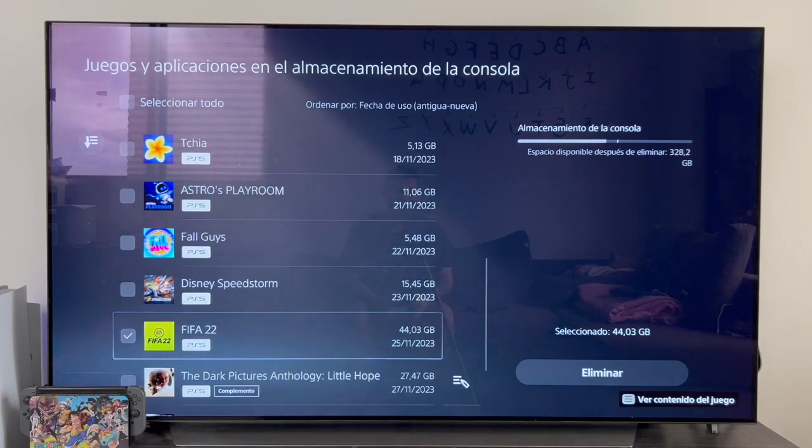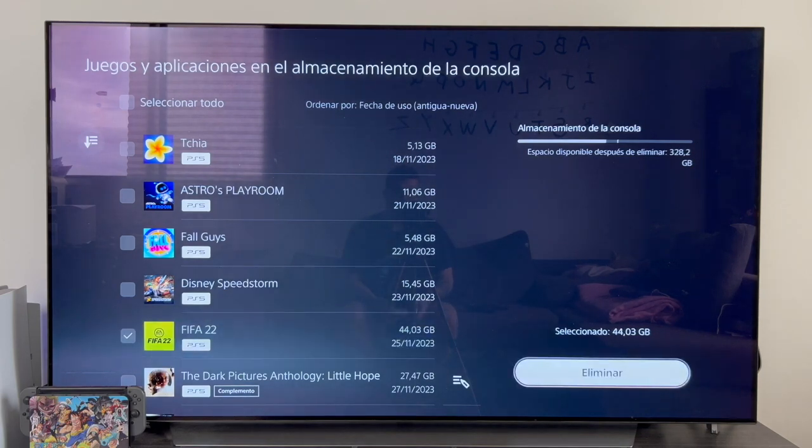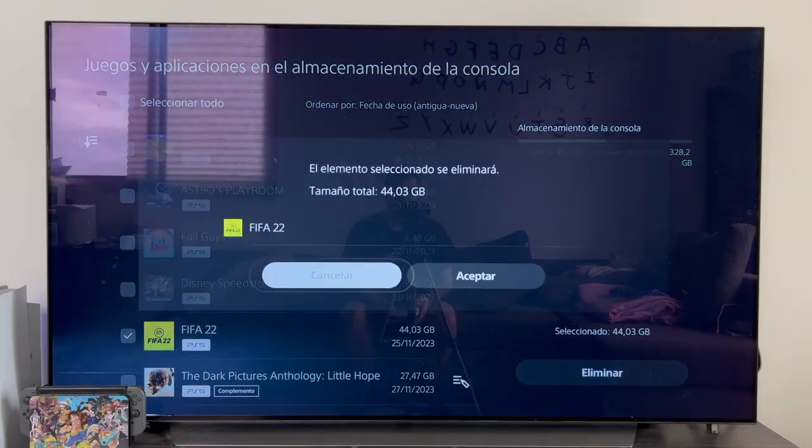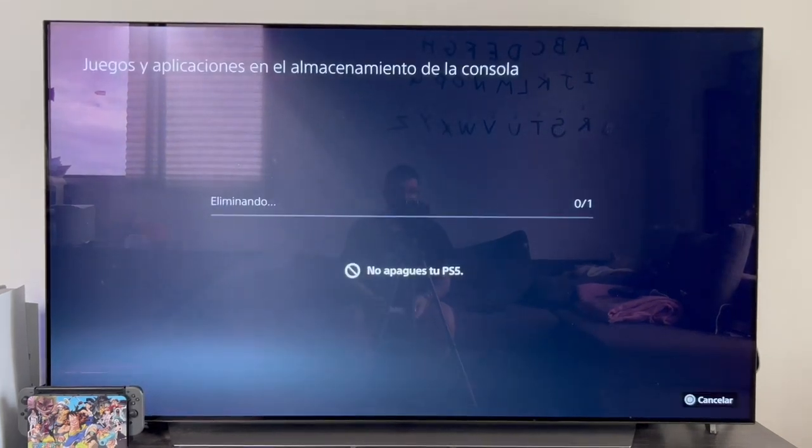As you can see, with FIFA 22 selected, on the right we have the available space that we will have after deleting the game — that is to say, from here we have more information. We simply go right and click on delete. You can see the total size is 44 gigabytes. We click on accept and then the game will simply uninstall quite quickly.